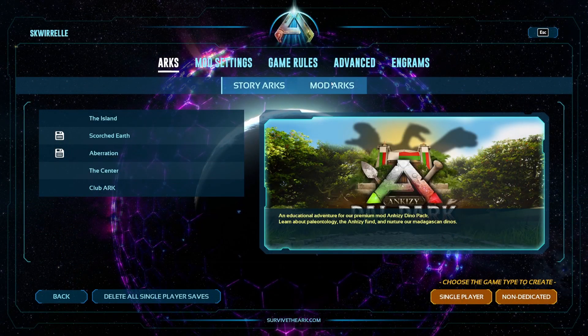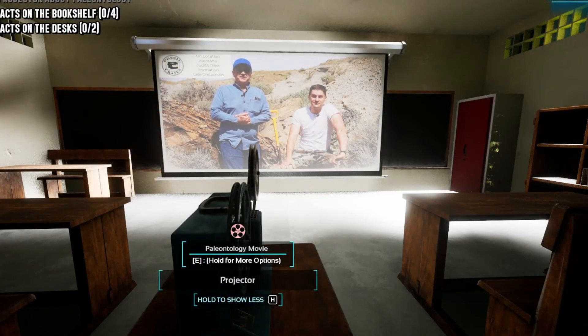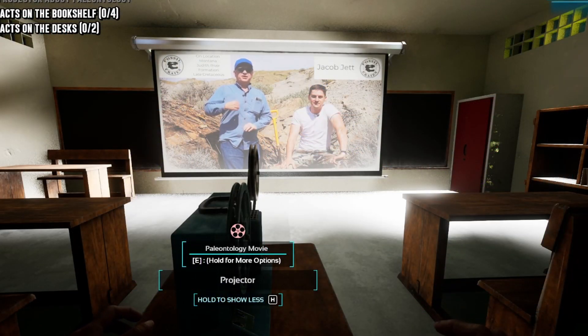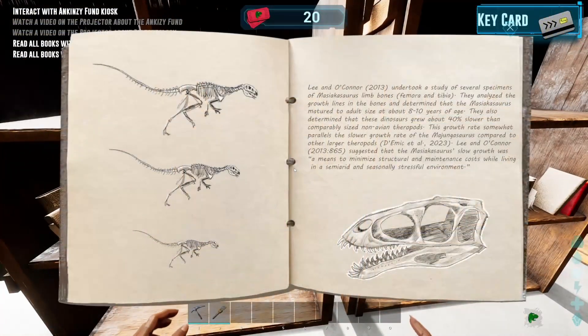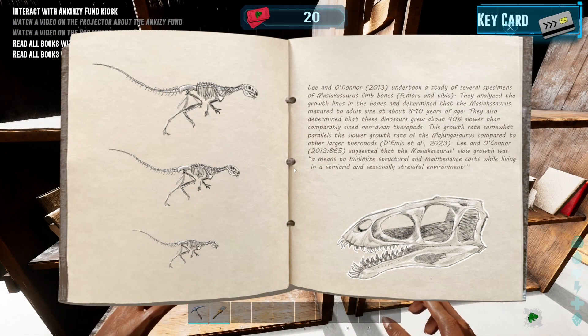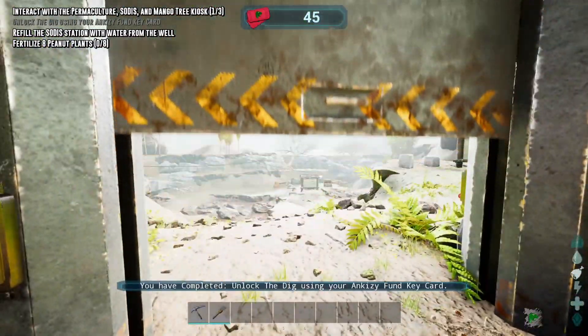Once you've bought and downloaded the mods, you'll find the map in your single-player mod arc section. The world that you spawn into has a school where you can learn about paleontology, as well as the Ankezi Fund. Here you will find books that contain facts about the three dinosaurs in the Dino Pack.